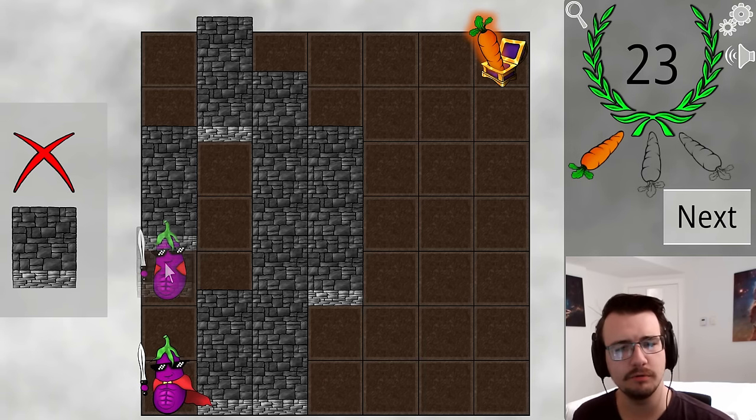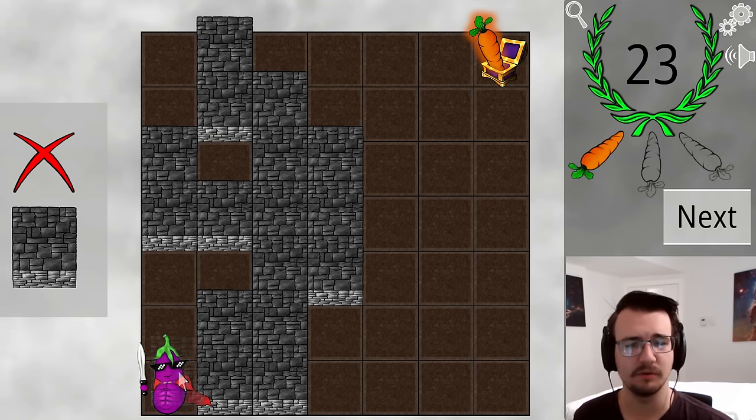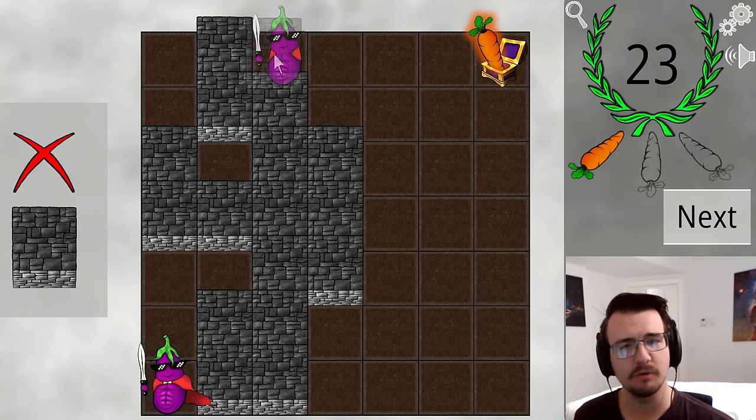Say he dashes two, moves over one, dashes two — that's three moves to get here. Actually better yet: I blocked this off, force him to teleport. Moves once, twice, switch to third, teleport to fourth, switch again, then become diagonal. Move up here, switch again to teleport.